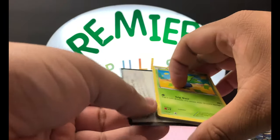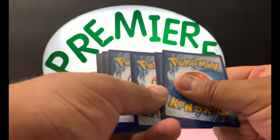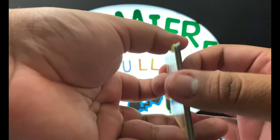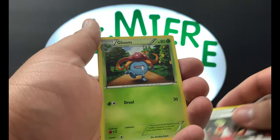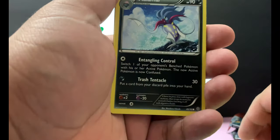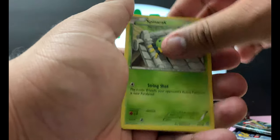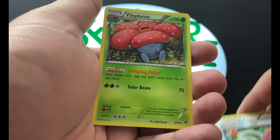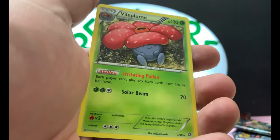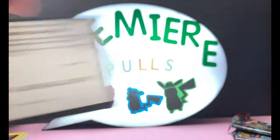We did get that Ditto which I'm super happy about. This is XY — so this is three from the back. Let's see what we pulled: Ace Trainer, Gloom, Sceptile Spirit Link, Oddish, Malamar, Porygon, Golurk, Spearow — reverse holo Sceptile Spirit Link — and the Vileplume as our rare. Not bad actually, that's a really good playable card. There's the code for that.